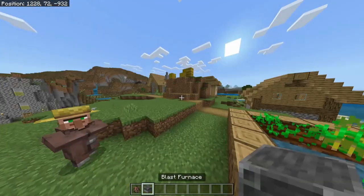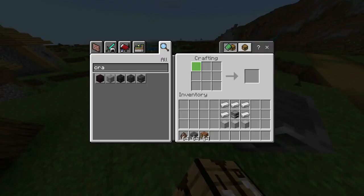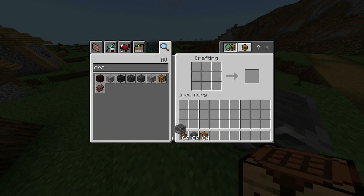Basically we gotta obtain it with the working station Blast Furnace. The Blast Furnace is crafted with the crafting table — we're gonna craft it with a Furnace, five iron ingots, and three smooth stone.